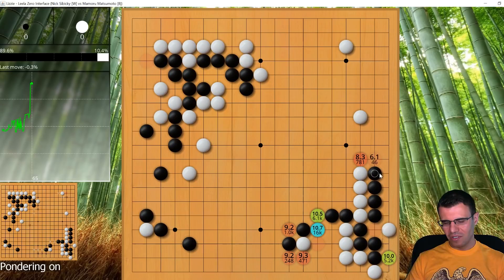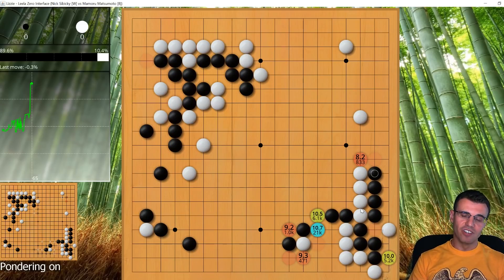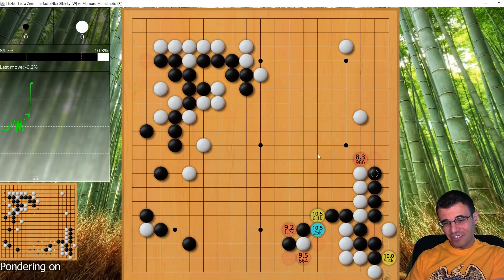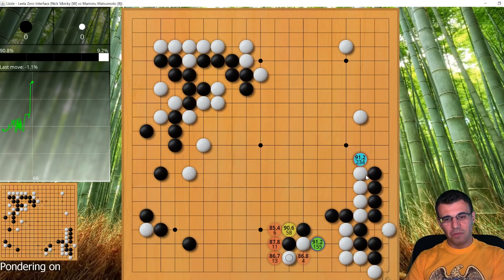Maybe it's better to have a stone here than not, but in regard to the outside, I passed. In a game where I was already slightly behind, you cannot pass, especially with an opponent who's not going to give you many opportunities to fight and catch up.